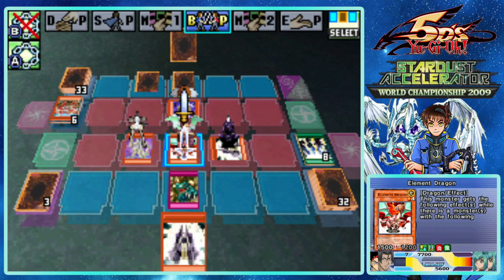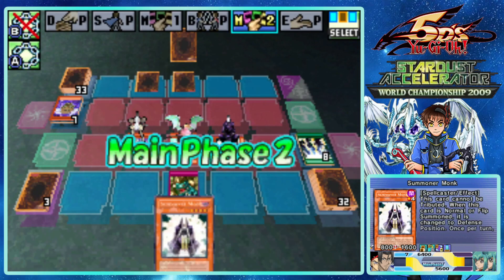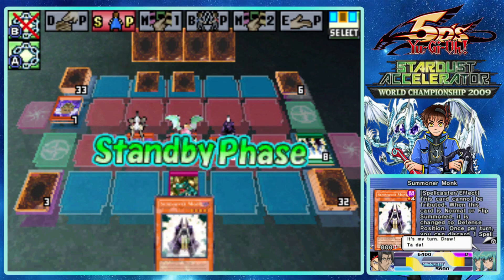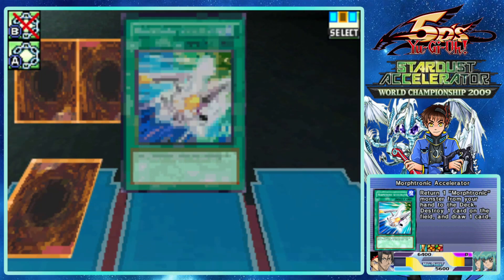You don't take damage because of his effect, right? Oh no, you still do for some reason. Oh, it's after the card is destroyed the damage stops - well that didn't really work out for you at all, did it, Wing Caribou? Little Caribou is the name of the guy who makes the Abridged Series, my bad.